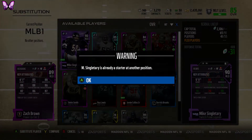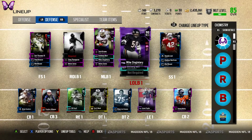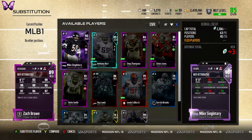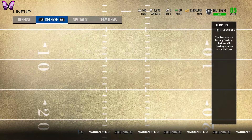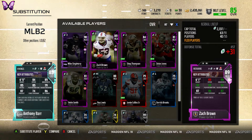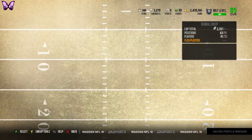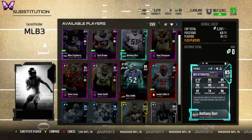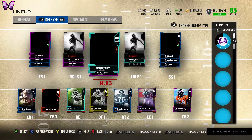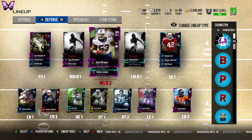For left outside linebacker, I'm going to buy Pampas Lesney — that's the only one I'm for sure getting — the 91 overall. I was using his regular 87 overall card in a draft champions video and liked it a lot, so I think the 91 overall will be even better. It's only going for about 300k right now which isn't too much for 91 overall with 91 zone coverage. I'll go ahead and put Zack Brown at middle linebacker number two, giving 90 and 89 overall middle linebackers.